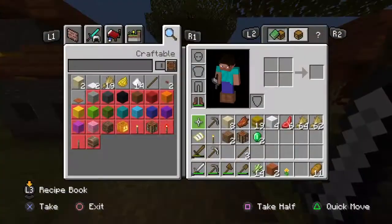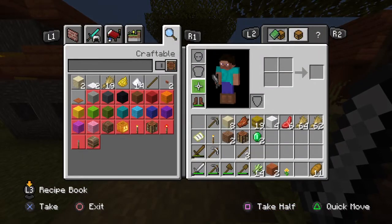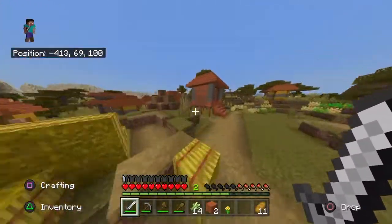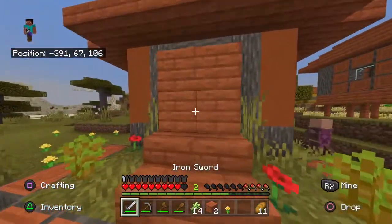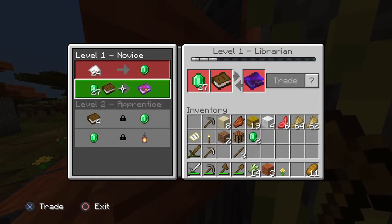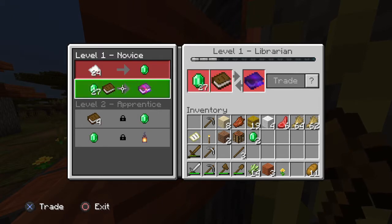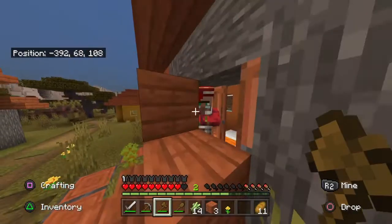We've got some basic tools. I want to get some more iron, perhaps, and get some better armour, maybe, if we have time. But the main exciting thing that we found yesterday is that the librarian in this village, completely by chance, is offering us Fortune 3. I can just demonstrate this now — yep, he's still selling it. He won't show it because the user interface on Bedrock is really not very good.